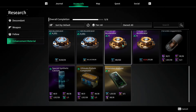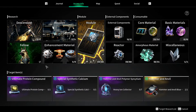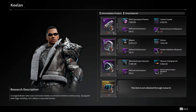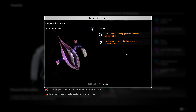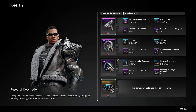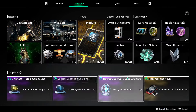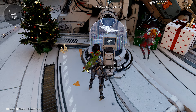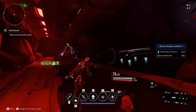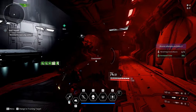You might be thinking what is the fourth box - the fourth box doesn't require a key and is used for research materials for Keelan. These things in the broken materials box don't need a key, so your keys won't get used up. You need them for researching Keelan. Now I'll go into the void vessel and show you what the boxes look like and which ones you should target.